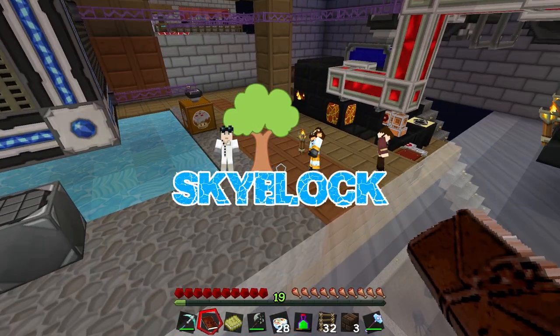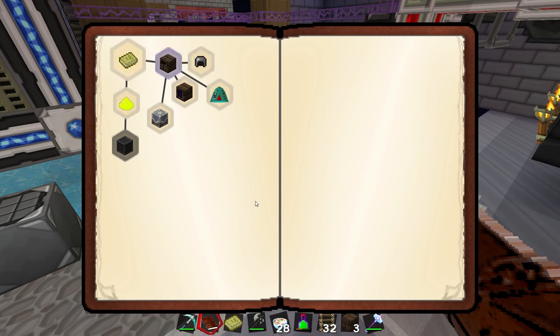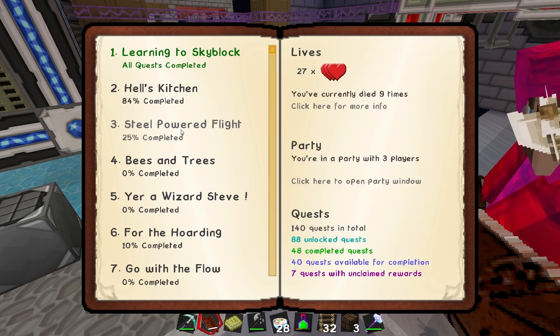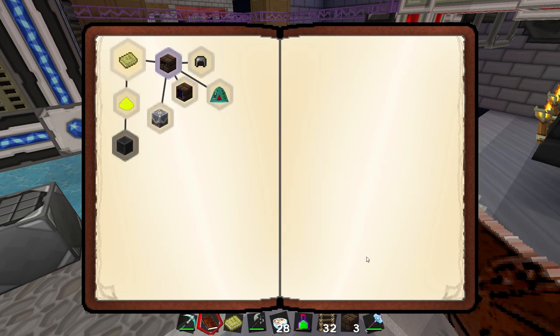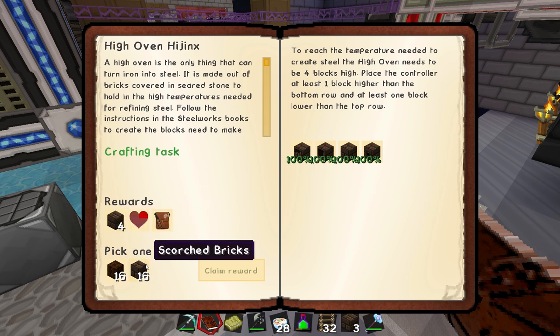Hey guys, do you want to do something cool? Open your quest book, go to the Steel Powered Flight, and hand in the quest. Then we get a whole load of Scorched Bricks as a reward.